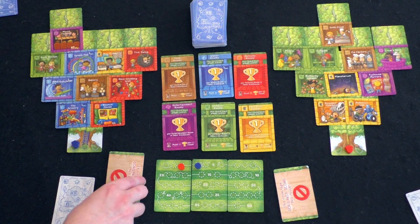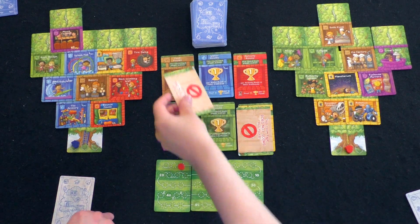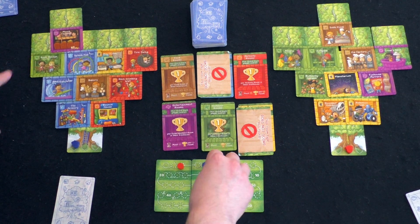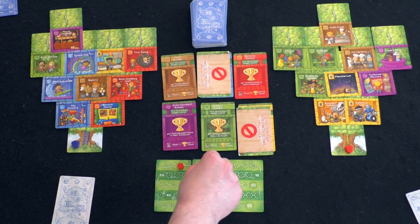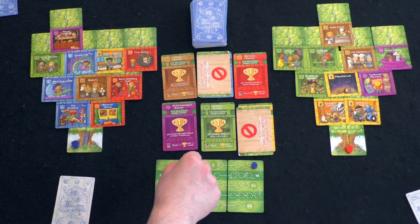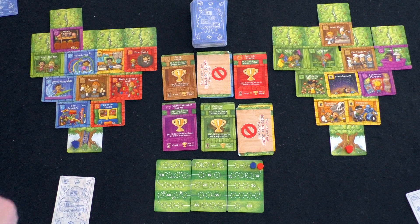Whoever has the most points goes first for the next round. I'll cut off yellow; I'll do blue. Let me count: I had one brown, three red, one purple, one green. You have two browns — up to four — no reds, two purples, three greens. You are tied. Look at that.